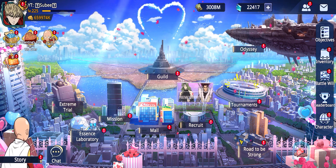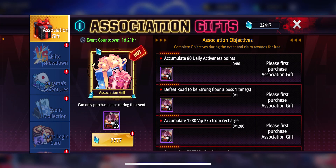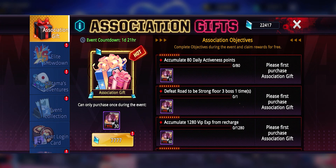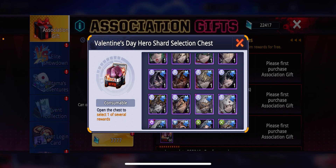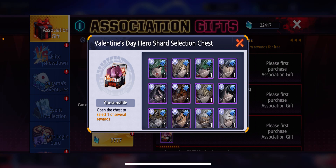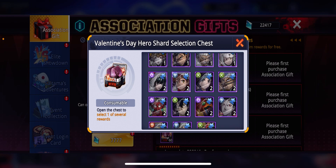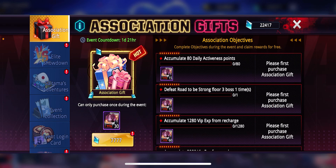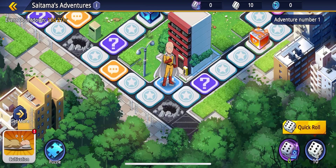The background looks pretty basic. Looking at the events — Association Gift is back, which is an awesome deal. I'm definitely going to buy this. You can get limited characters here, including Lily, which is great. Elite Showdown is back but I don't care about that. Decided to Nurture is back, which is great.